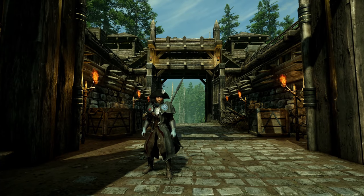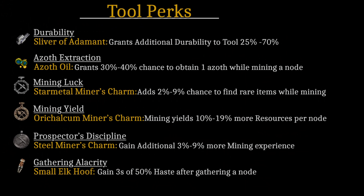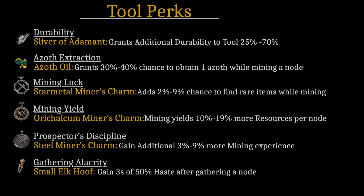Now we're going to go over tool perks. First is the Sliver of Adamant, which increases durability on your tools. Next is Azoth Extraction — on mining equipment this is a less useful perk compared to gathering tools, but it will grant you one azoth per node. Then we have Mining Luck, which gives you between two and nine percent chance to find a rare item while mining. This can be pretty beneficial since mining gives you gems and other cool rare items, so stacking luck on your mining gear is really nice.